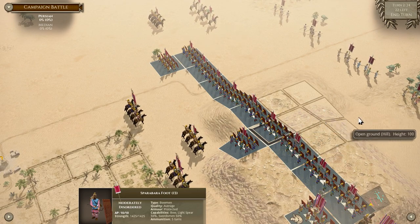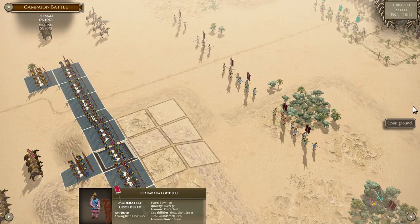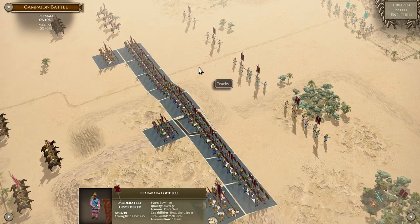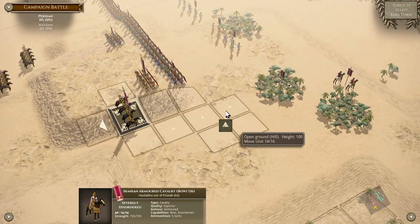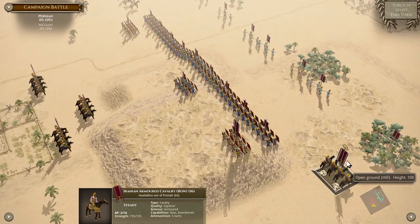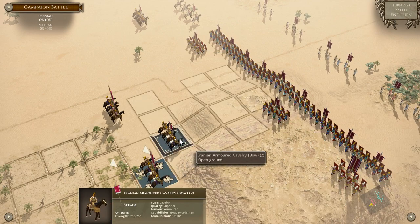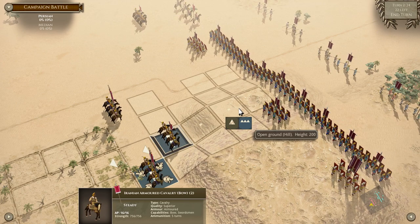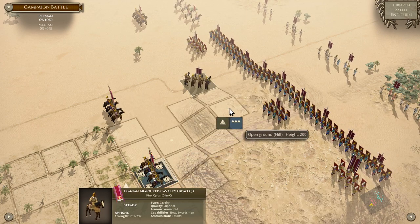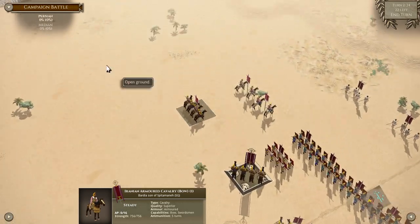We're going to move this whole line forward to here and still be in a fairly good position. You can see with this standard — he is a general. You can see the Roman-style helmets on the corners. If a general is lost in combat, it does bad things. They also have a command radius.